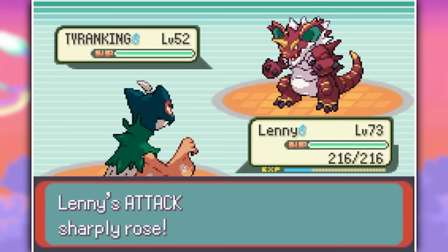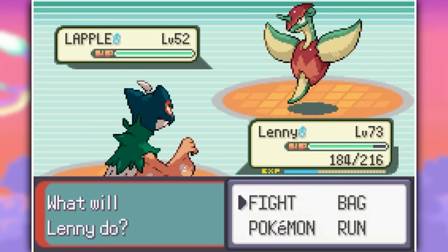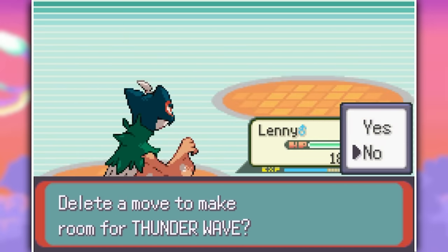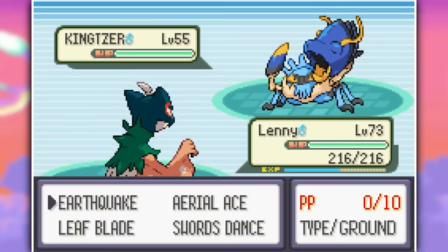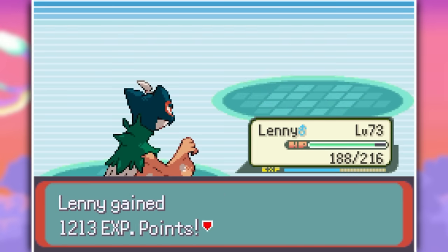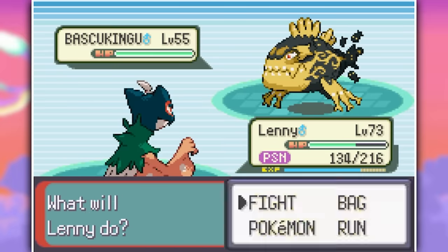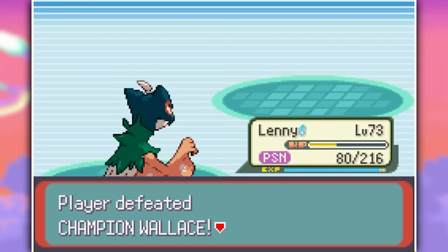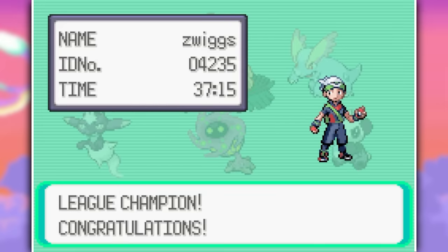Drake's entire team is of course full of Dragon types, but they could not lay a finger on Lenny. I just Swords Danced, Aerial Aced, Leaf Bladed, Earthquaked — everything went smoothly. Then we reached our final destination: Wallace. He might have Water types, but nope, he absolutely does not have any tricks up his sleeve. He does have some pretty cool Pokemon like Gartine and Basquakingu, but his team was an easy sweep with Leaf Blades and Aerial Aces after I used Swords Dance. And so, with 37 hours on the clock, we become Pokemon Champion and cross the first thing off our list.